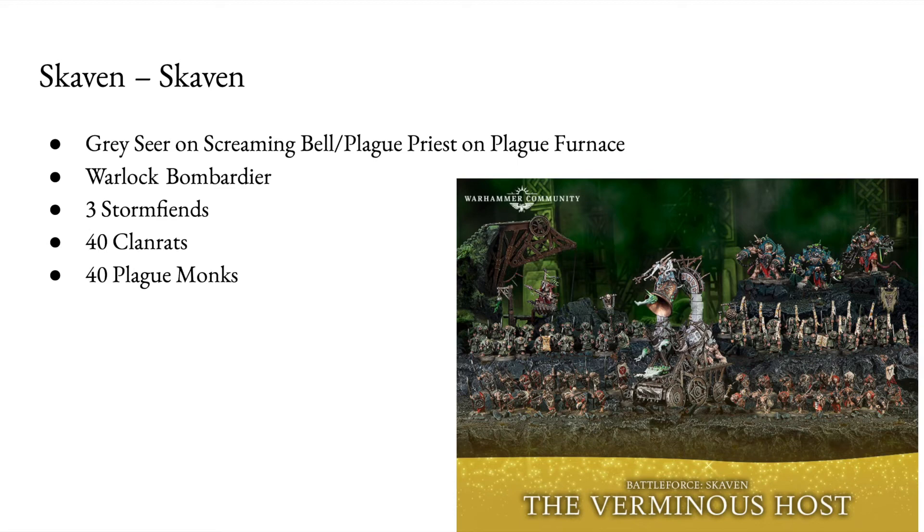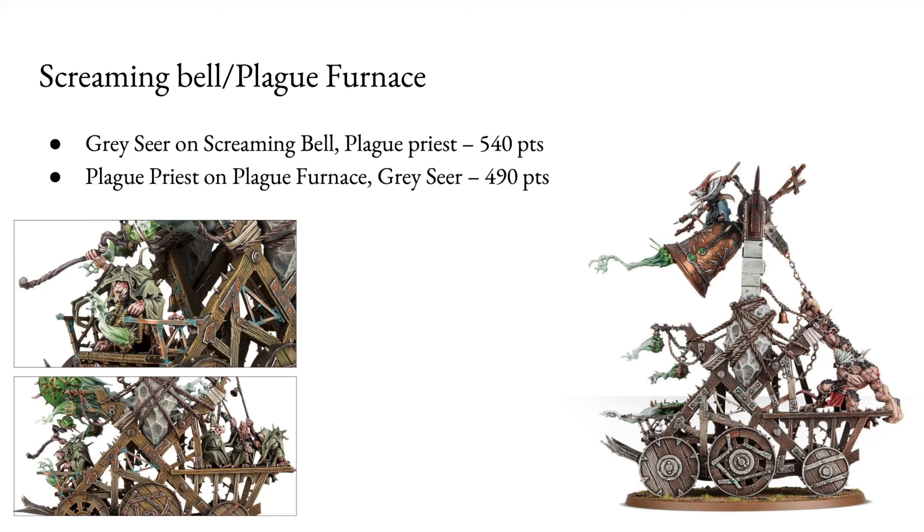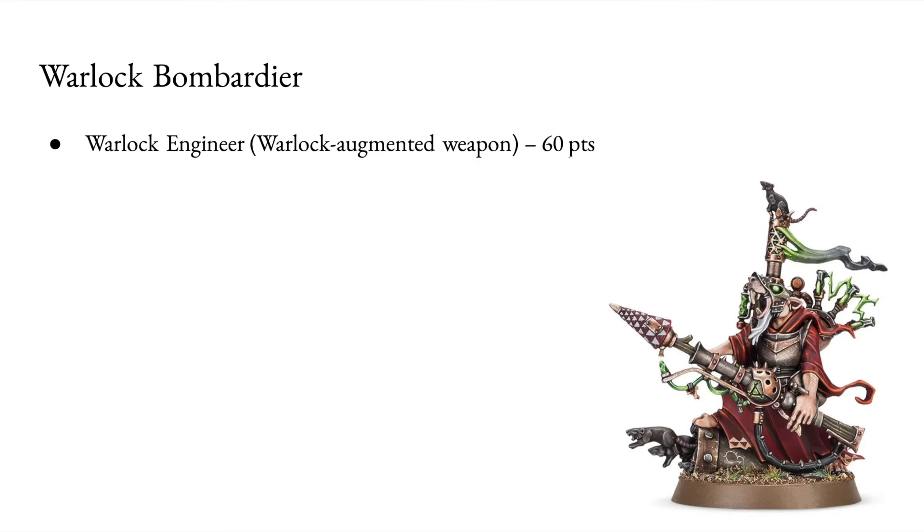Let's have a look at the Skaven. You get a Grey Seer on Screaming Bell or Plague Priest on Plague Furnace, a Warlock Bombardier, 3 Stormfiends, 40 Clanrats, and 40 Plague Monks. The Screaming Bell or Plague Furnace can be built as either — the good thing about this kit is that you're getting the model you're not using. If you build the Plague Priest on the Plague Furnace, it's very easy to build the Grey Seer separately and that way you get 2 heroes. I would build the Grey Seer on the Screaming Bell — that's the most points — and keep the Plague Priest on the side.